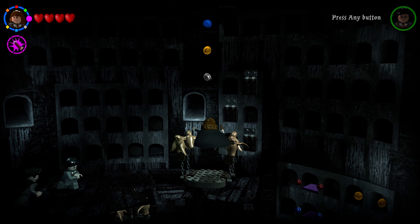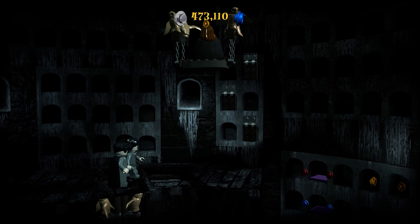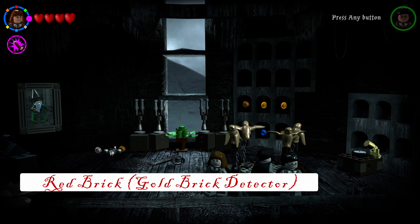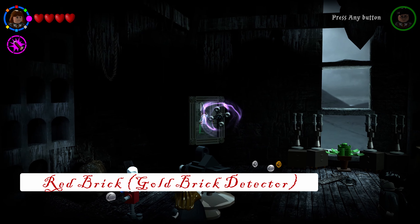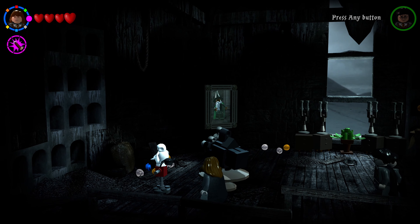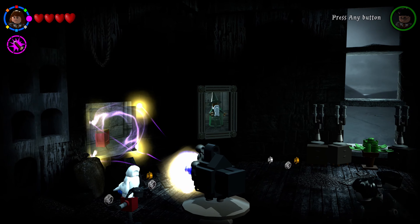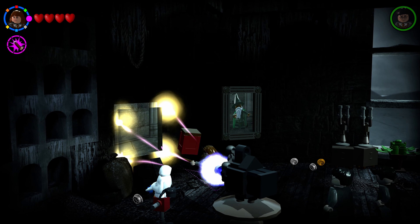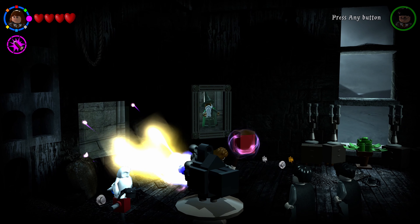After accessing the second floor in the time turner aviary, use Wingardium Leviosa on a piece to fix a camera — it projects a red brick image onto the wall. Use Wingardium Leviosa to pull the red brick out of the image and take it to the owl for your next red brick.